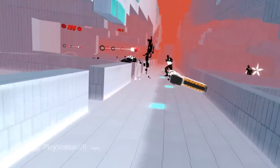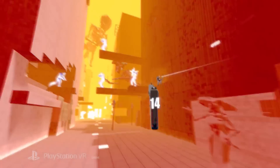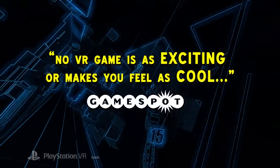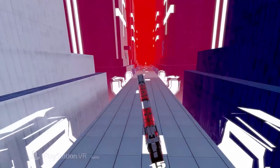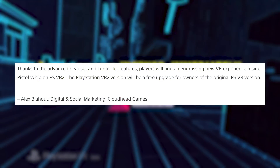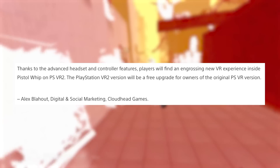Every weapon will now have its own feedback for firing and reloading, plus the Sense controllers' adaptive triggers will provide different levels of resistance when the clip is empty or full. What I really love the idea of is the way the headset haptics will allow you to feel the rush of a bullet grazing your head as it flies past you, whilst built-in 3D dynamic positioning means the headset will track where every sound effect is relative to the player and adjust the volume automatically. The PlayStation VR2 version will be a free upgrade to anyone who owns the original PSVR version.